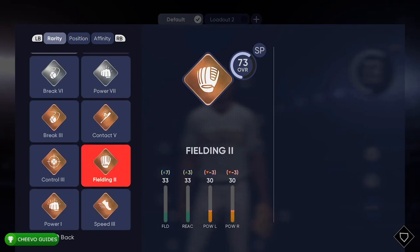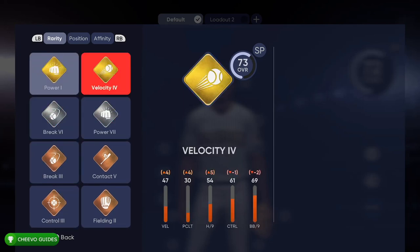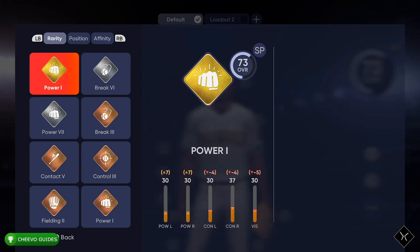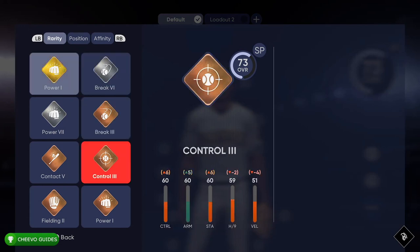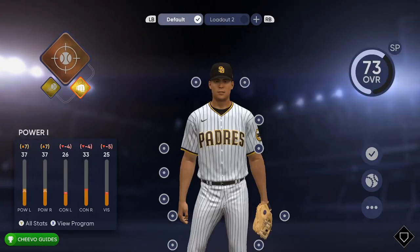I'm going to show you guys some ways to unlock these power-ups if you want to increase the quality of your loadout. One way would be to find them in packs, another way would be to buy them in the auction house. I'll show you guys how to do both of those. For now, the highest I was able to get my rating was a 73, which is plenty enough to get all of the achievements or trophies in the game.